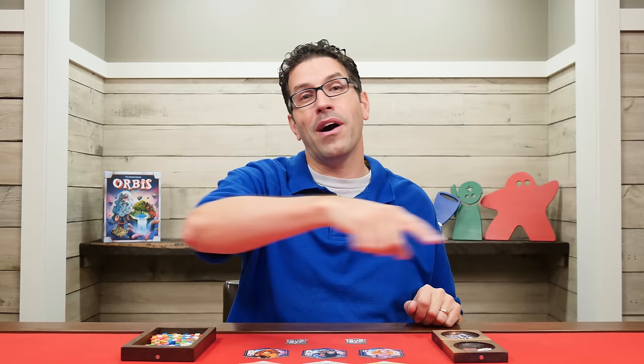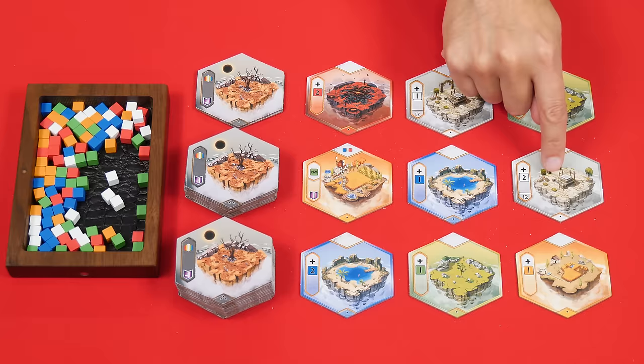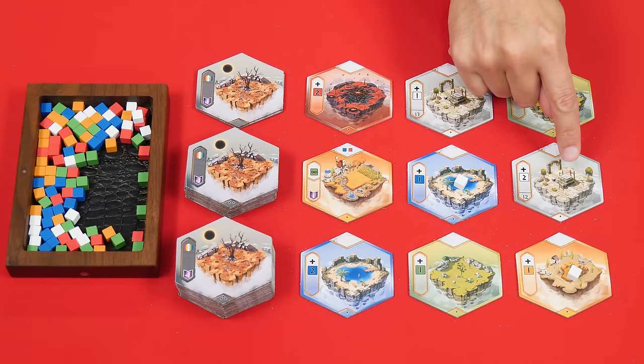In Orbis, players will be claiming tiles from the center of the table in order to build a universe in front of them that will hopefully score them the most points by the end of the game. The game is played over 15 rounds, and during each round each player will get a turn, starting with the youngest player and then going clockwise around the table. On your turn, you will claim either a single region or god tile. If you decide to take a region tile, you'll pick one of the 9 that are face up, and you'll notice that each of them have their own predominant color based on their background. Before you take a tile, you'll first place a matching colored worshipper cube from the supply onto all of the tiles adjacent to it,